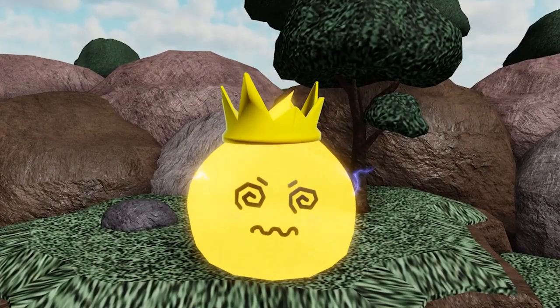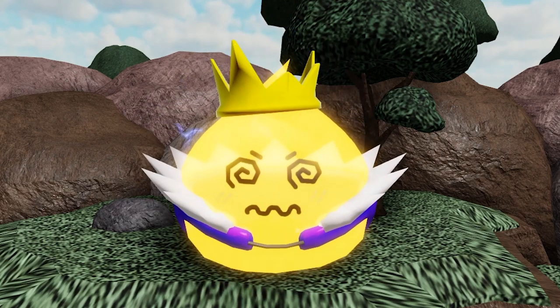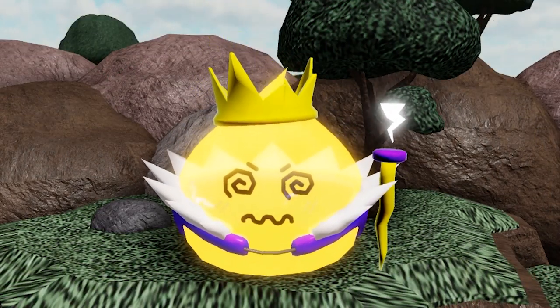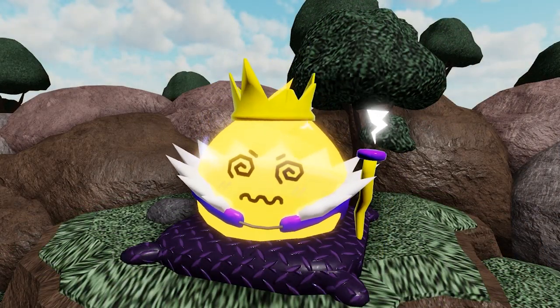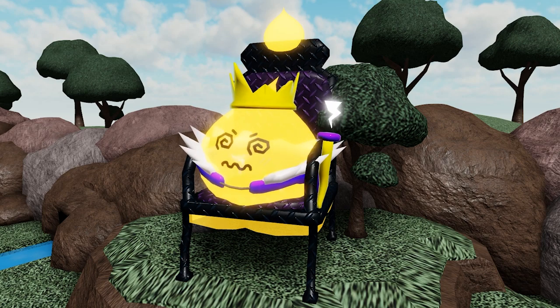Easy! Once you beat the easy version of Rooftop Rumble and defeat Electric Slime King, you will get the skin called Electric. Electric is a pretty cool skin — he looks very electric-y. When you upgrade him though, it is kind of like you would've expected King Slime to appear. He gets the staff, he gets the chair, just all the normal things. However, with this Slime King skin, the minions actually change a little bit, which is pretty cool.